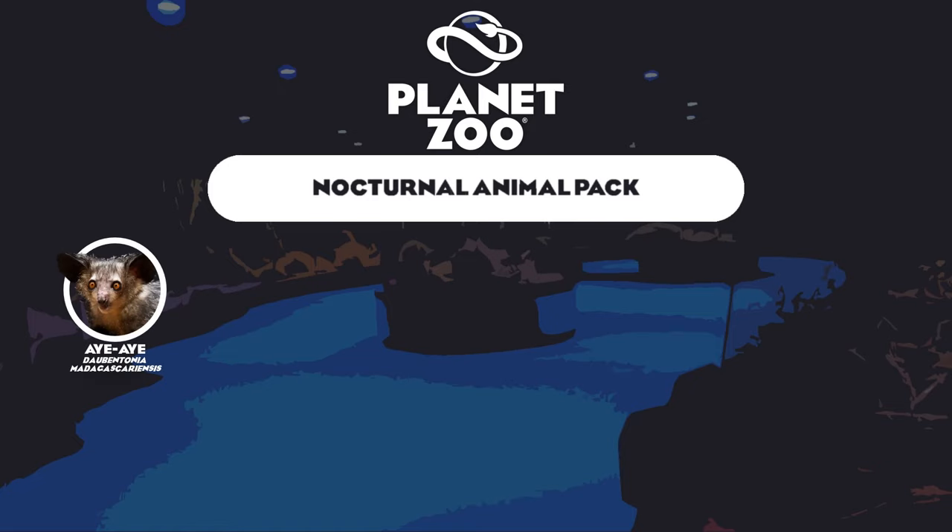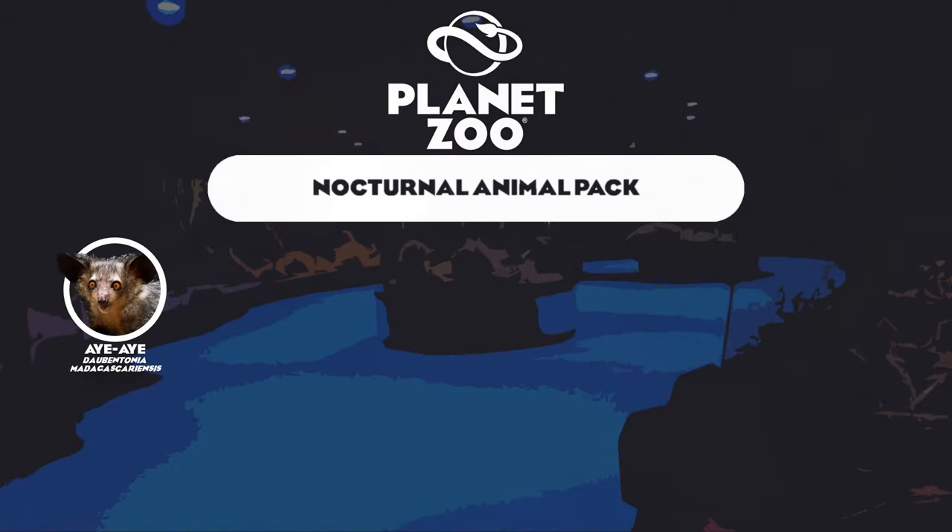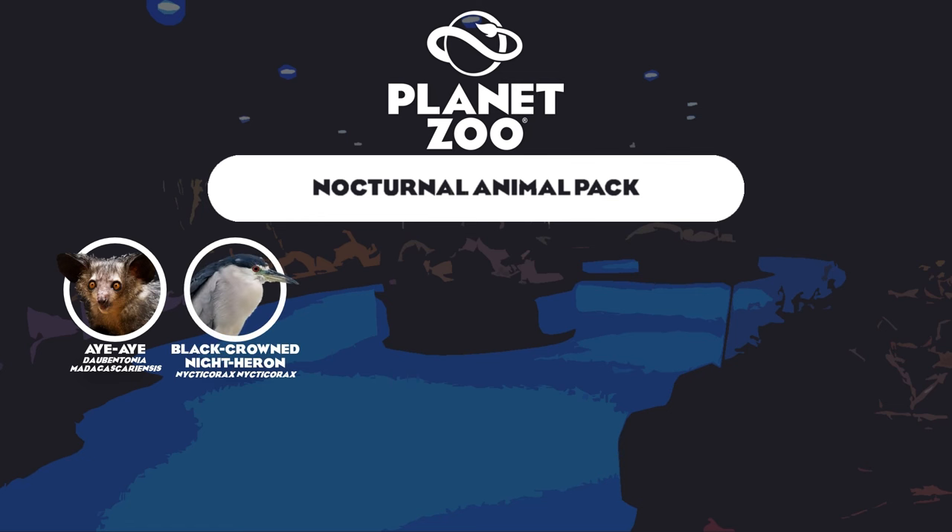So the aye-aye is our first animal in this pack. Our next animal consideration is the bird slot — the black-crowned night heron. This is an animal from Eurasia and the Americas that is often overlooked in zoos yet is often always there. They're very common in tropical and wetland aviaries. These guys have bright red eyes, particularly the males, and of course a black crown of feathers. We don't really have many wading birds except for the crowned crane and the flamingo, and I think the night heron would certainly be a good pick here.